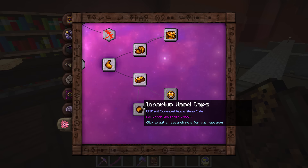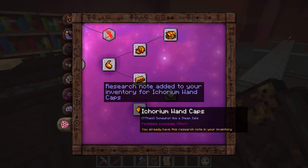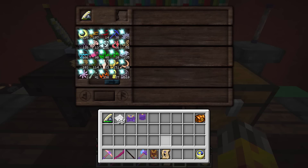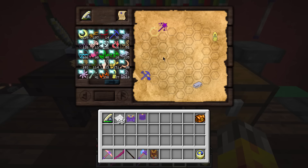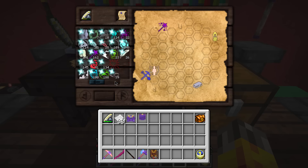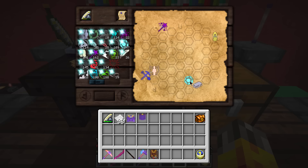I think what I want to go ahead and research next is the Ikorium wand cap. This is a forbidden research that is minor, so we will be picking up a little bit more warp from this. It looks to be a very blue research, so probably some Instrumentum in there — and sure enough there it is, along with some Prier Contatio, Lux and Metallum. So let's get started. I think I'll put a Humanus right here like that, and probably Vitreus over there like that, and sort of link those around.